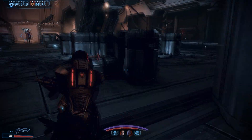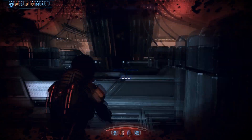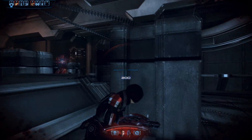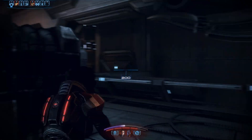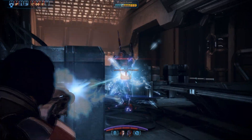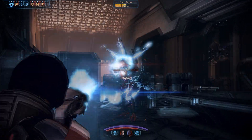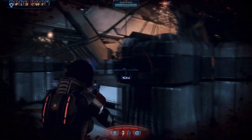Alright, here we go. Mass Effect 3 on Insanity. We are taking on three Geth Primes at once, right before the boss fight. Hey, it's all in one video. So we're going to pick up this Geth Rifle. It does a lot of damage to these guys. It pretty much just noms through them.